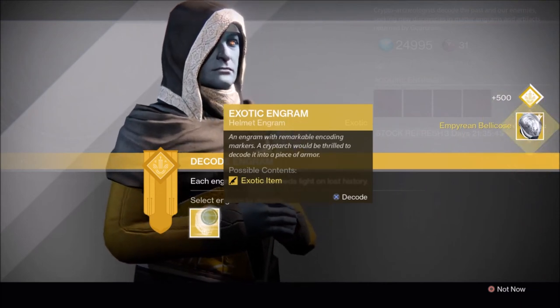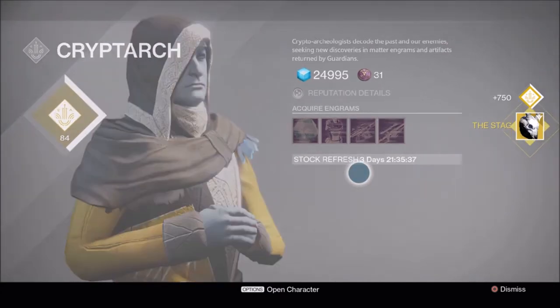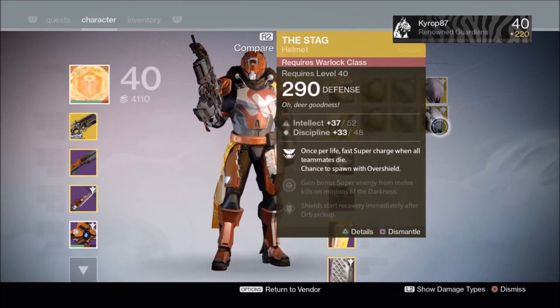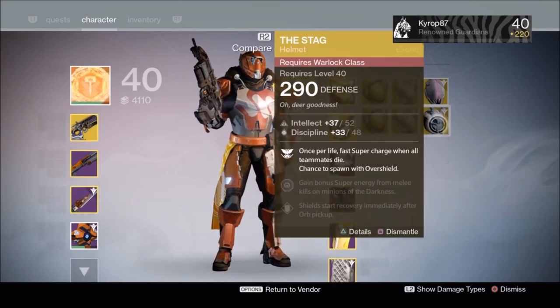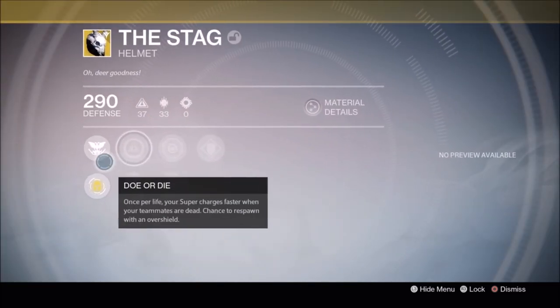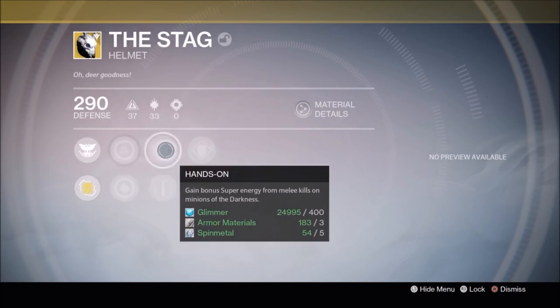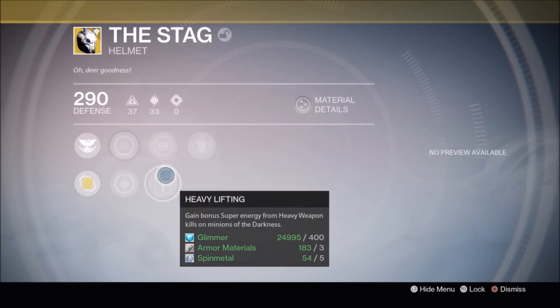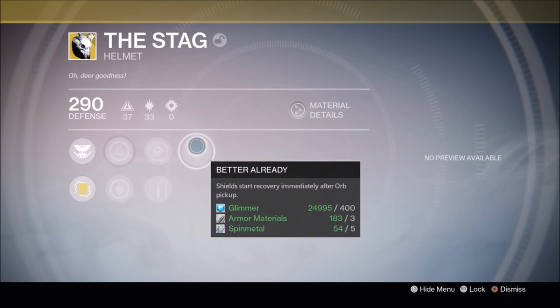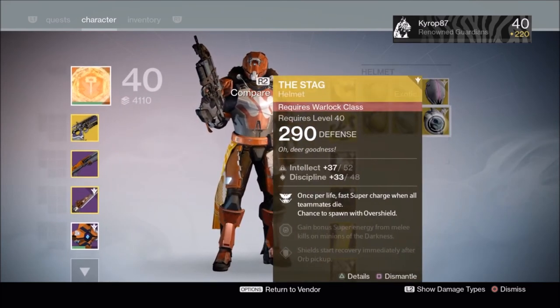Another one — The Stag Warlock helm. Once per life, your supercharges faster when your teammates are dead. Chance to respawn with an overshield. Very cool. Intellect, discipline. Hands on — melee kills with super energy. Heavy lifting and better already. I don't have a Warlock so I'm just going to get rid of it.